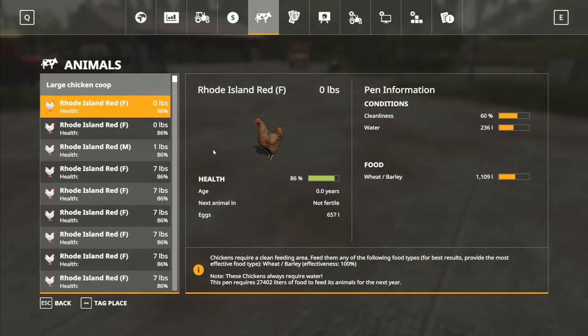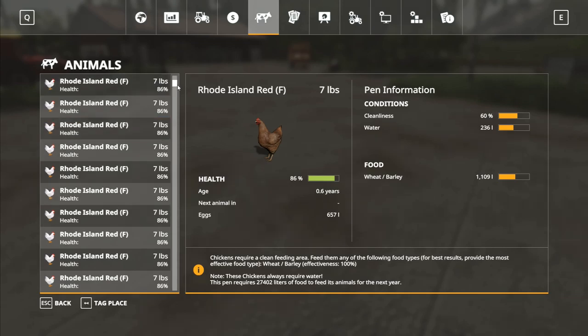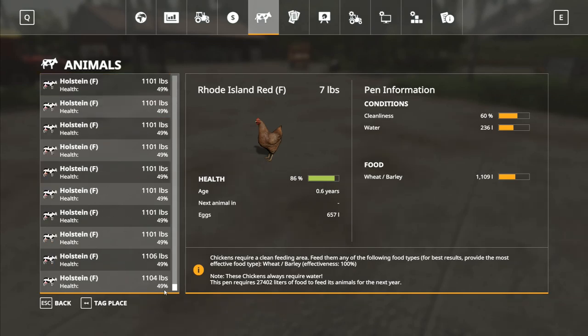Wait — new chickens! I've got new chickens. Zero pounds, zero pounds, one pound — that's a male. We've got some chicks that have turned up. The rooster is 13 pounds. So obviously one of my hens has gone and sat on the eggs somewhere and produced more. I really like the fact that this has happened!